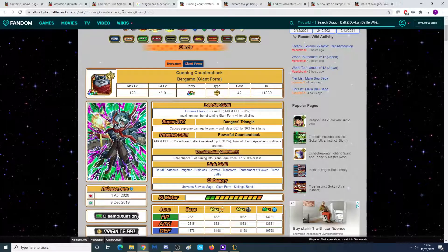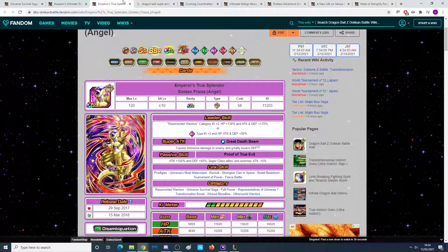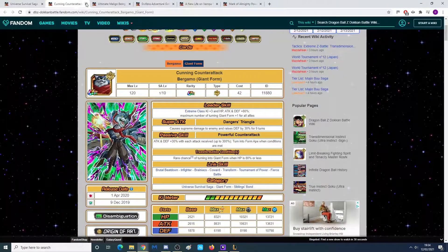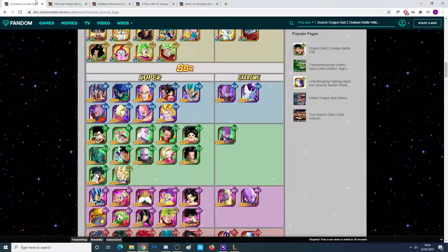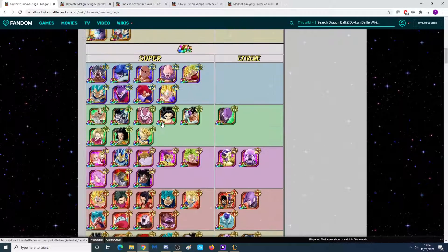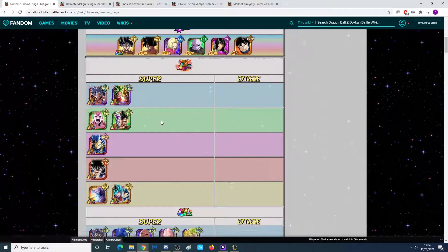We probably will not be seeing a Universe 9 category though, so that's going to be a bit of a mismatch. I'm only talking about one of the LR slots — it could literally be any one of these four in my opinion. Which one will it be? I have no idea, although I'm hoping it's either the Trio de Danger or maybe Anilaza.